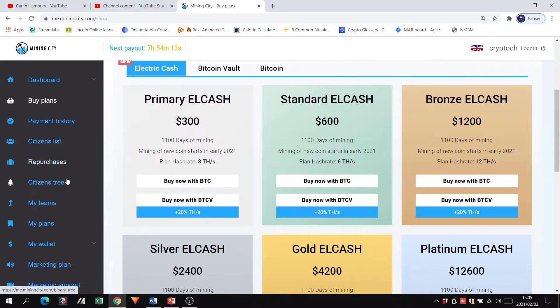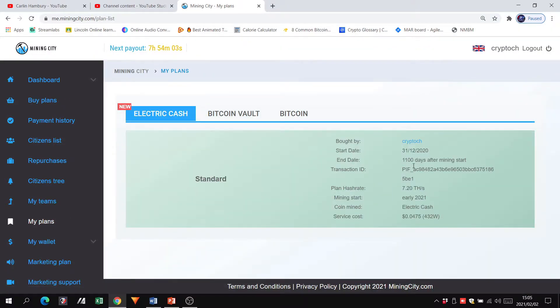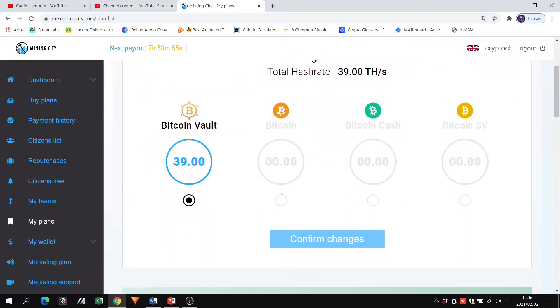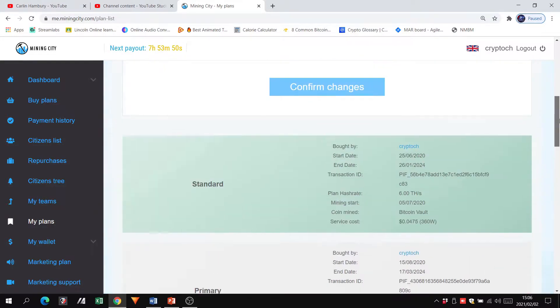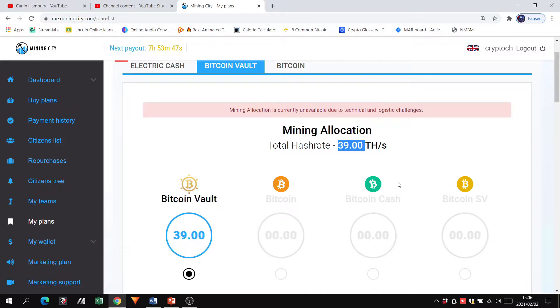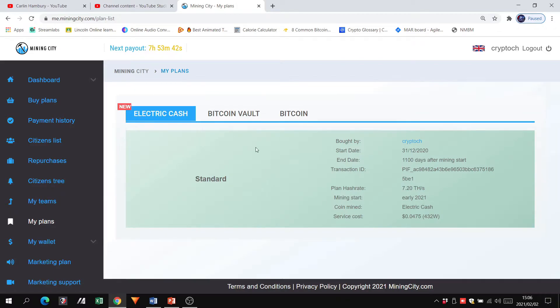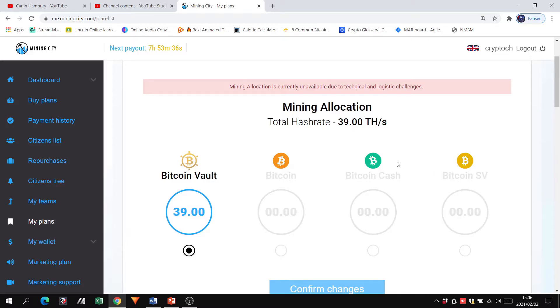We have our Citizens List and Citizens 3 for those doing the business, so you can keep track of your business. Under My Plans, you can see all the plans you have. In this case there's a Standard Electric Cash plan. You can also view Bitcoin Vault and scroll down to see the allocation and all the different plans that make up that mining power. Same for Bitcoin. Once Electric Cash goes live it will have the same look. We are also still going to be mining Bitcoin Cash and Bitcoin SV later on.